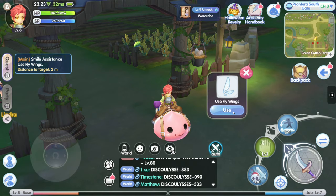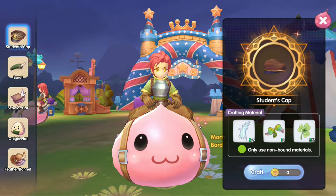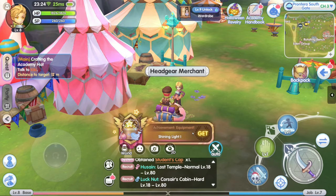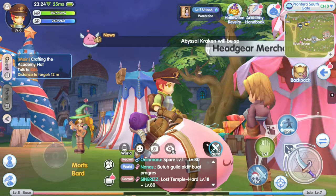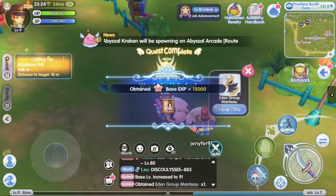Crafting the academy hat. Give me the academy hat. Headgear crafting — craft, confirm. There it goes, we got it. Equipped now. Are we really gonna wear it? We wore the headgear — yeah, look at this, we wore it. Crafting the academy hat. Talk to Kiki. We're done with your quest. Equip that. Now we need to head to the south gate.